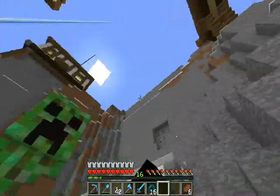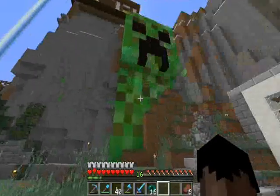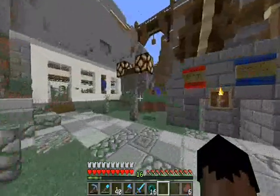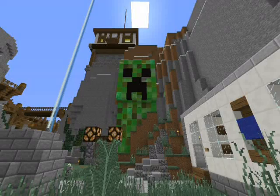Look at this creeper, though. Ooh, I like the use of the blocks — I usually just use something green. But this is on point. Look at that! Hold on — this is gonna be the thumbnail. Check this out. Ready? Screenshot.